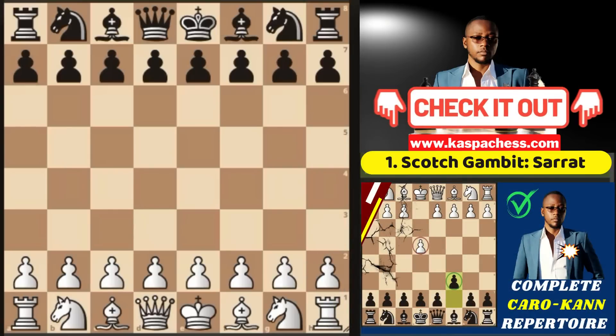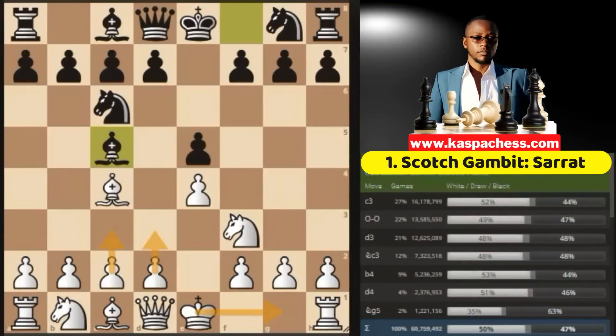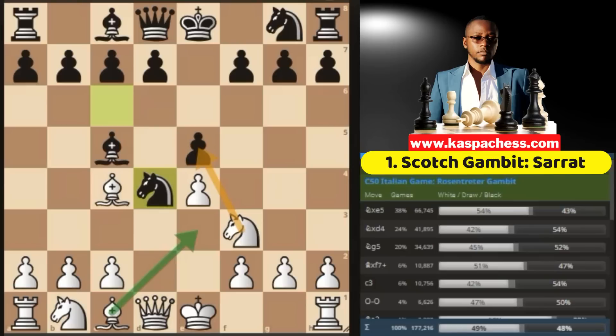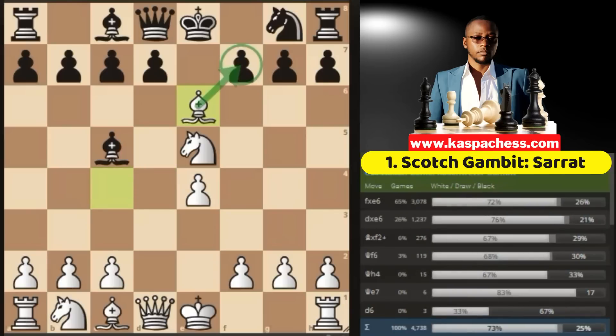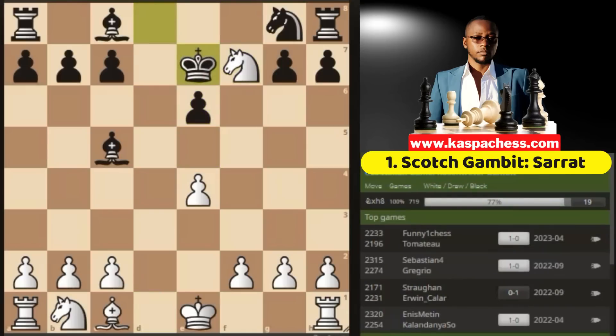Back to our Scotch Gambit Serrat variation, which arises from the Italian game where black plays bishop c5 on move 3, and then instead of castling short or playing pawn to d3 or c3, we immediately play pawn to d4. We just finished looking at the e takes d4 line. But what if black plays knight takes d4? This is equally bad. The main move to consider is bishop d3, but knight takes e5 is still not much of a stretch because most opponents won't know the correct continuation. The top played move is knight e6, played by over 20,000 people on Lichess, which is a blunder because we can safely take that knight. And if d takes e6, this is even worse because we can simply exchange queens and then win the free rook on h8 on the next move.